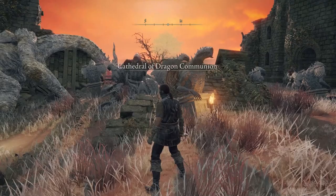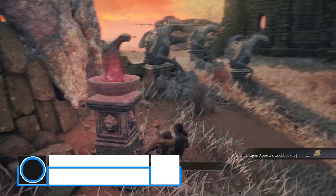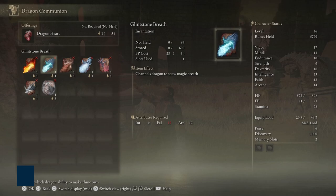Fast travel back to the Church of Dragon Communion and head to the flaming altar. You can now trade dragon hearts for dragon-based incantations. The only one I recommend for right now is Rotten Breath. Fire, ice, and magic breath are optional pickups — you can grab them since you're here. But absolutely get Rotten Breath. That was a main step complete, and now we're heading off to the first major grinding location.